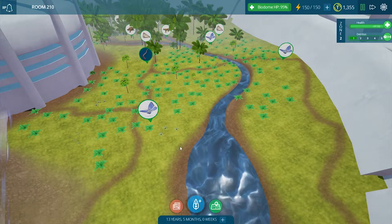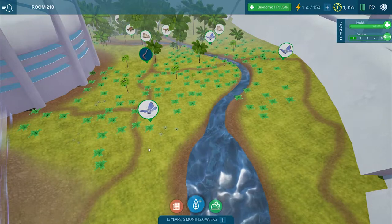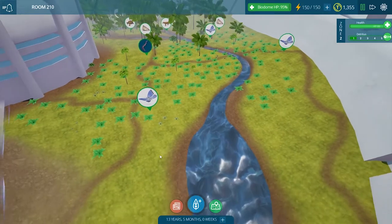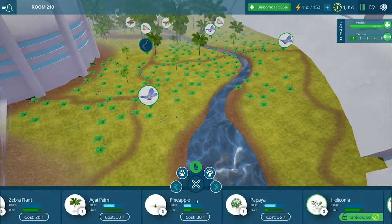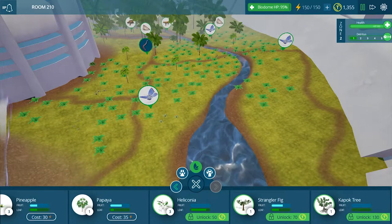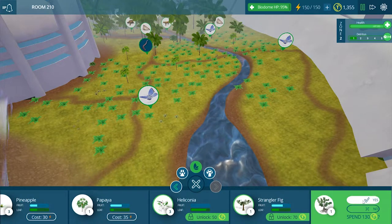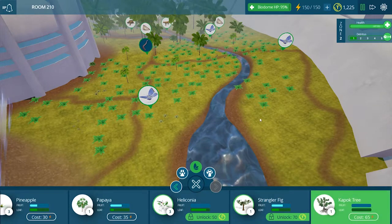Hi guys, welcome back, this is Mr. Smith and we're playing Tide Ecology. We're going to add the kapok tree today because that's what we voted on. Let's go to plants — plants and trees are producers; they do not need to eat, they create their own energy from the Sun. So we're going to put a bunch of these kapok trees in here.